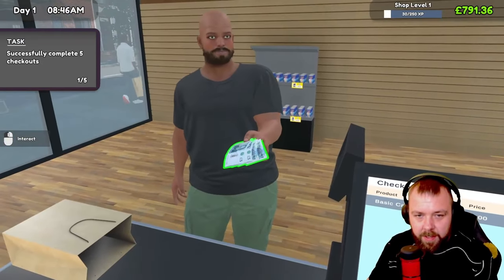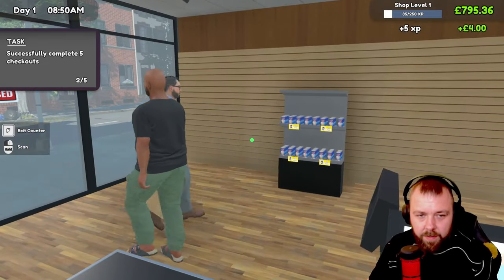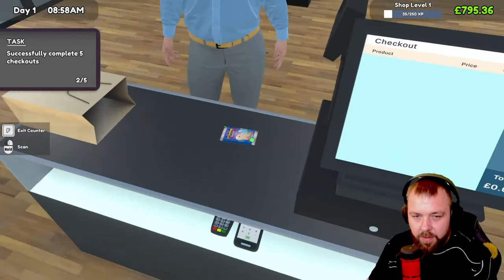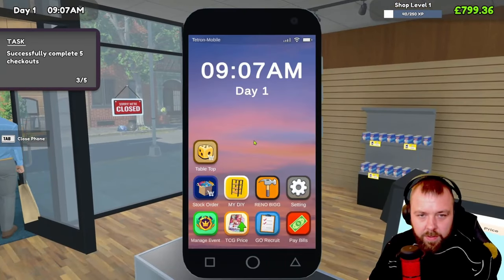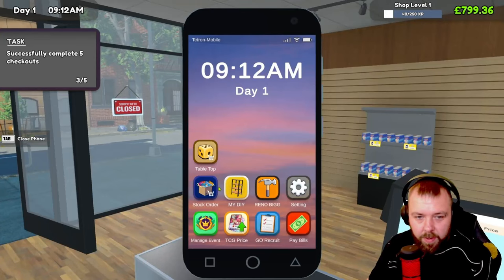We've got our next customer here. We need to work out what to do next — whether to buy a load of shelves and expand. They're not buying very many, which is kind of annoying. Let's see what else we can do. Tabletop — shop level five required, so we can't go for that.